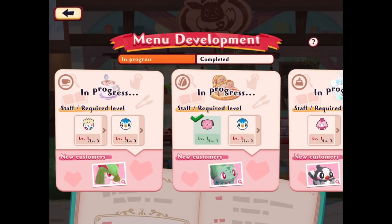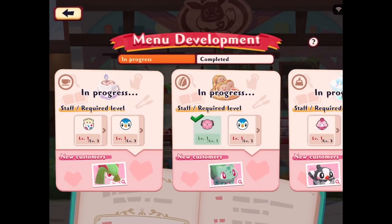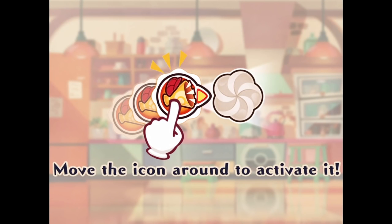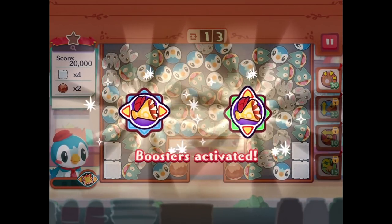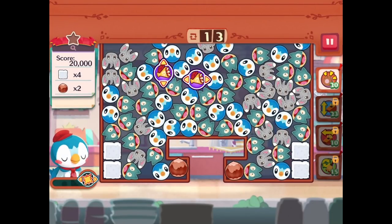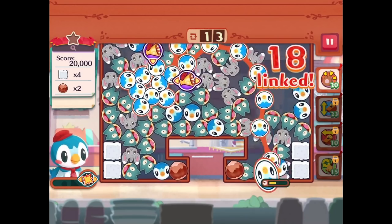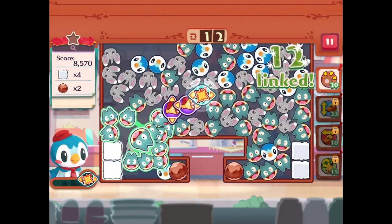Next up we need to get level 3 with Togepi and level 3 with Piplup. We can work on that a little bit. For level up, Piplup might be more efficient — she's almost at level 2 already so it'll work out well. 20,000 points, four sugar cubes, and two nuts. We'll start with the Piplups for now — could have been better, could have been worse. Same thing with Munchlax.